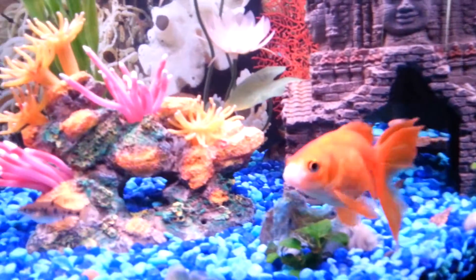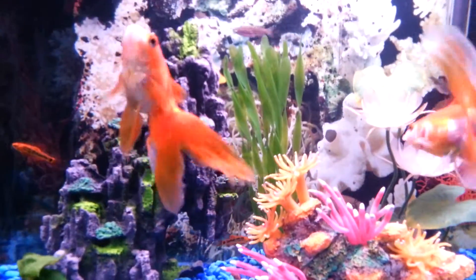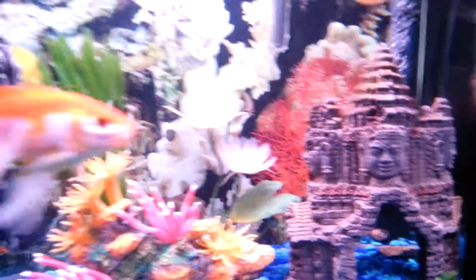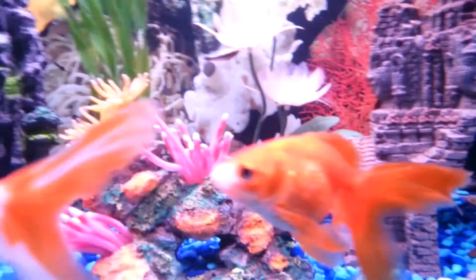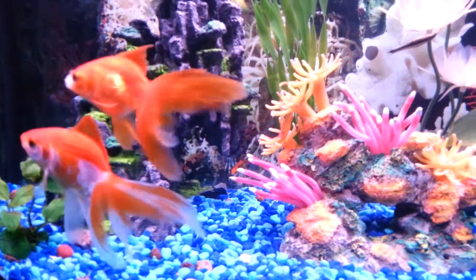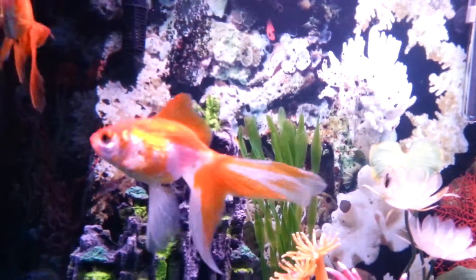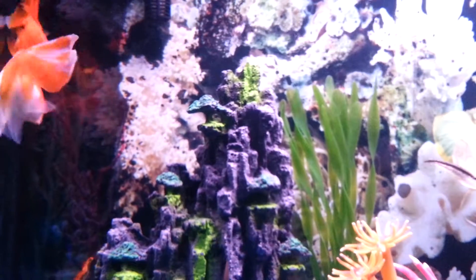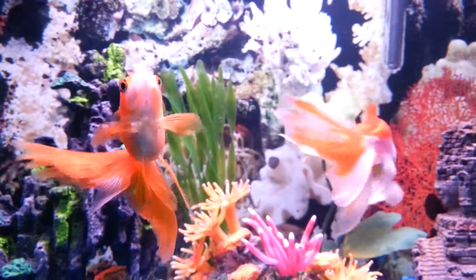this aquascape was mainly built to provide shelter for Ghost. Since back then, Ghost had been attacked and I actually put him in the red bucket so he could recover. When I introduced him back, I really wanted him to have a hiding spot — so this tower. And after that, I just realized that since it's been pretty much a year or so since I tried to build a really natural looking aquascape, but never really found the scape I really liked for a long amount of time. I just decided, you know what? I'm going to stop trying to do a really natural scape and try to do a more fantastical and more unrealistic scape, but yet beautiful and quite amusing.